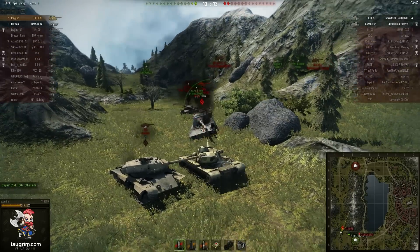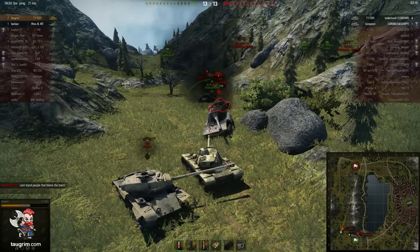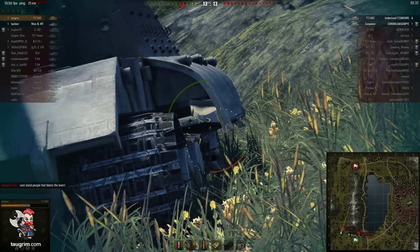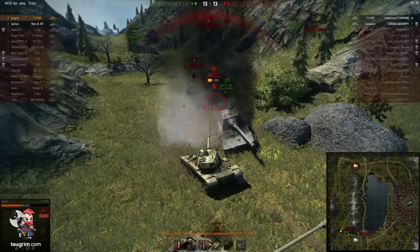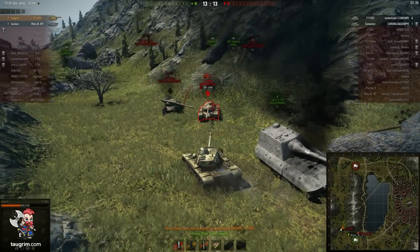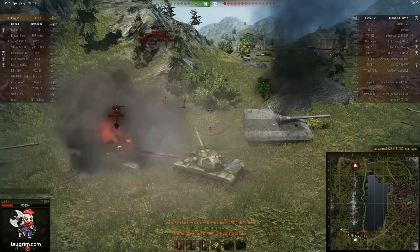Now this is a tough spot - we're in a 2 versus 2. The Roomba has spotted the Conqueror, but I'm afraid the Roomba won't be able to bounce anything since his armor is fairly worthless. I decide to come up and trade with the E-5, hoping that he misses because I have more hit points to work with. Keeping my hull angled, hoping he misses something. As he charges forward, I put the killing shot through his cupola.